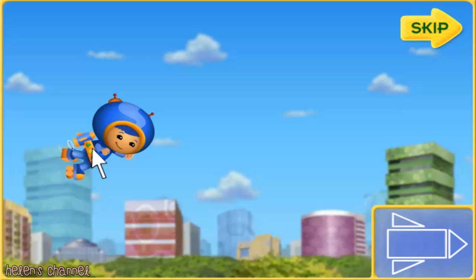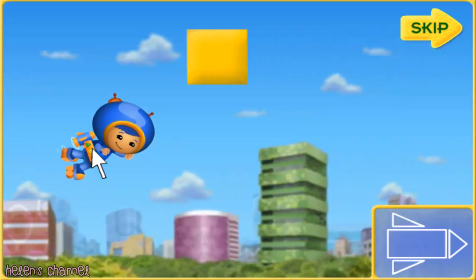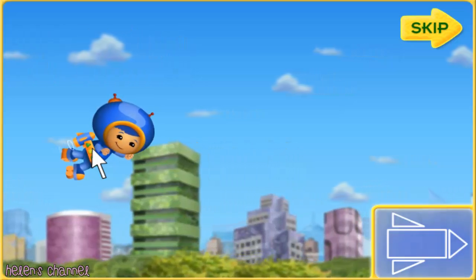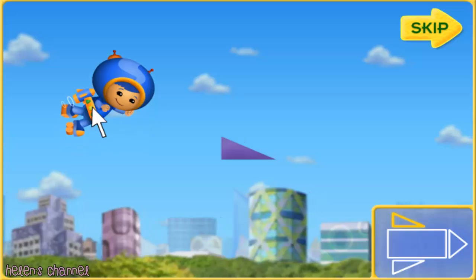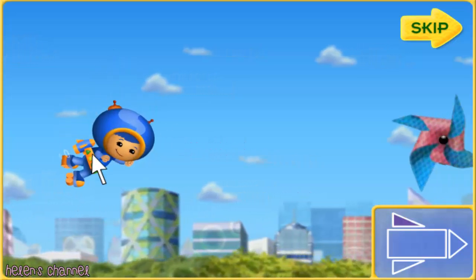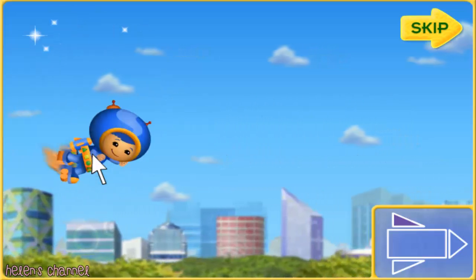Umi friend, I need your help to build the kites. If we find all the pieces in the sky, we can put the kites back together. The blueprints will show us the shapes we need. I'll zoom through the sky with my super jet pack! Move me up and down with your mouse to help me catch the shapes! And if we catch a pinwheel, I'll do my special loop-de-loop! Whoosh!